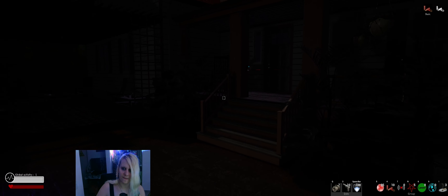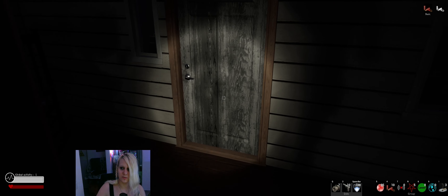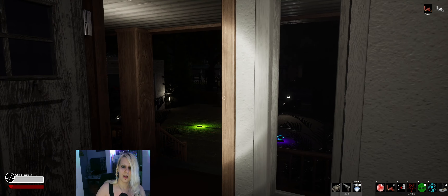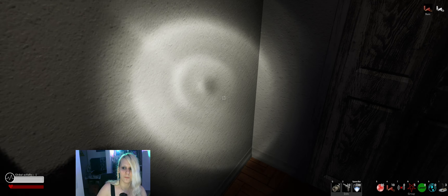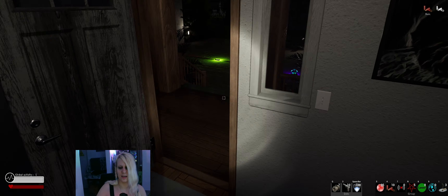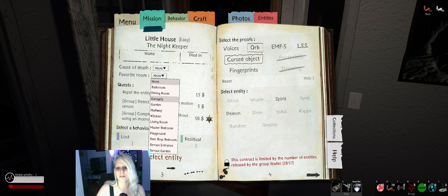We have to pay attention for EMF5, laser, footprints, drawing, fingerprints, voices, EMF, LSS — as usual. Let's walk inside the house first. Let's see if we can find anything important. Let's fill in the ghost room — what's this room? It's garden, I think. Okay, let's fill in garden as favorite room.